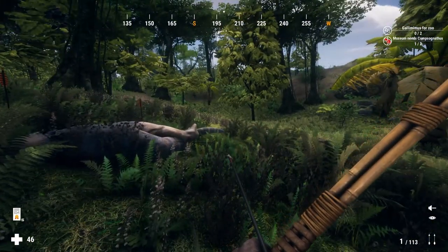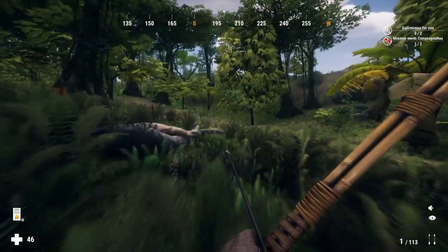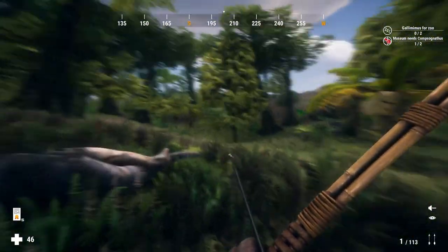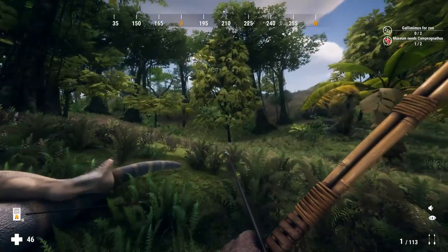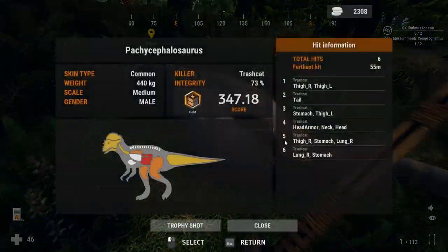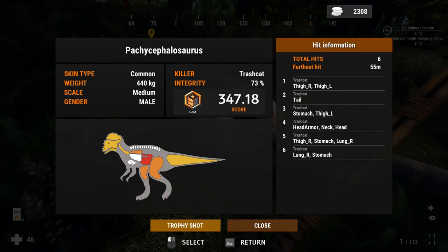If you continue to walk back while it's hitting you, it will stop eventually and start hitting nothing but air, and that exposes the vitals completely. As you can see, you can get basically stomach, lung — all that.